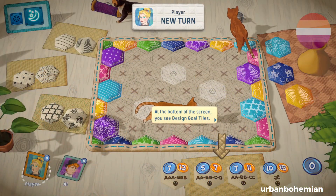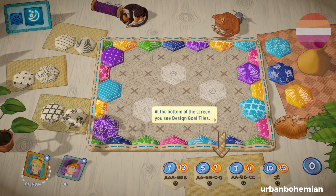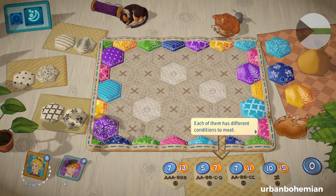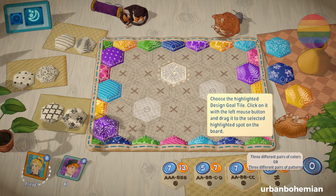Let's have a look at the tutorial. Okay, this is a board game, which means there will be turns and patterns and things to keep up with. At the bottom of the screen you see design goal tiles — each of them has different conditions to meet. Choose the highlighted design goal tile, click on it with the left mouse button, and drag it to the highlighted spot on the board. So for this design goal it's three different pairs of colors or three different pairs of patterns.